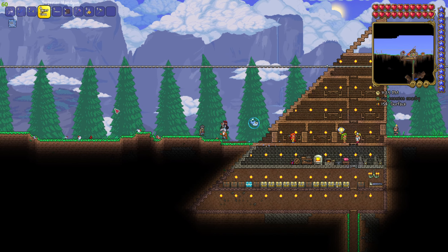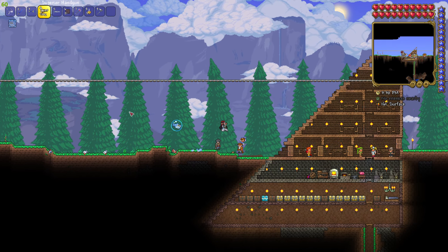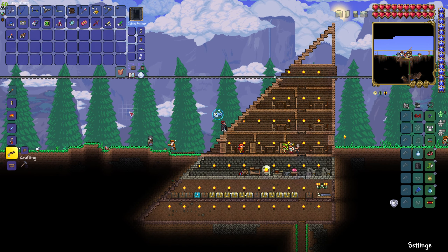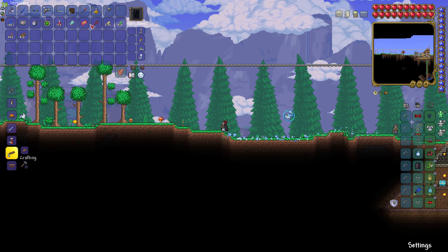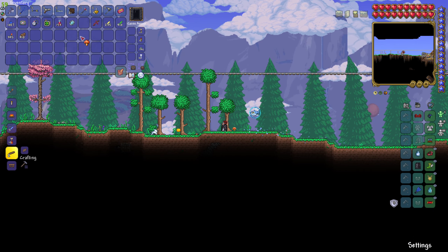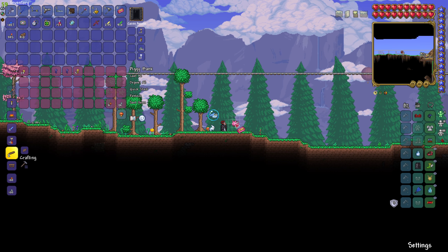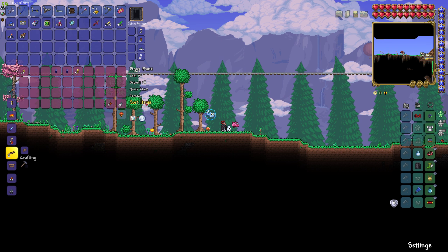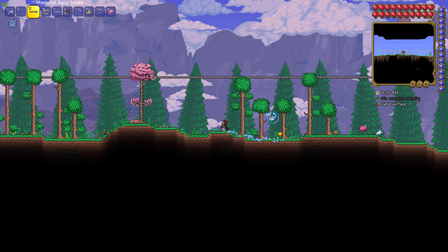We may summon the Eye of Cthulhu again just to show how much better our gear is, but instead we're going to be fighting a brand new boss. We also got this Money Trough, which I haven't seen in action yet. Apparently we can summon a mini piggy bank and access our stuff, and we can even dump non-money items here, which is great.